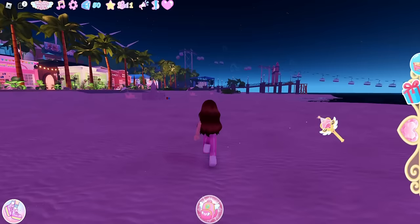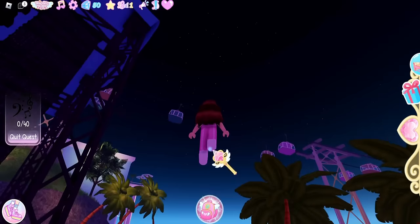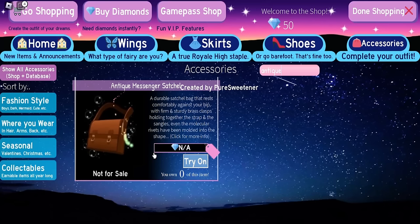Next, come over to the stage — there will be an NPC on the piano. Talk to them. For this quest, you need to find 40 music notes that look like small notes with a blue glow around them. It is easier to find them with the blue glow at nighttime. This quest will give you the Antique Messenger Statue, which is a very cute bag and a must-have for Campus 3.